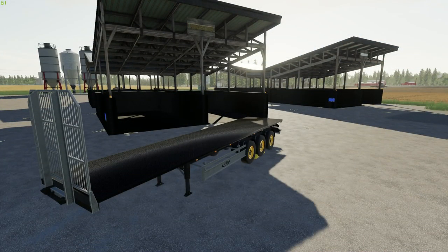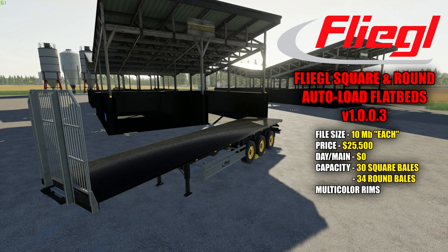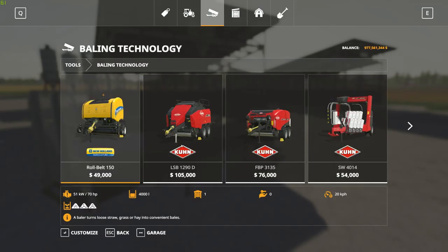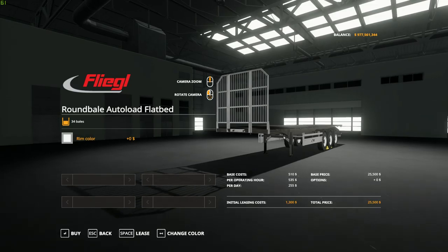Next up we're going to take a look at the Flegal Square and Round Bale Autoload Flatbeds version 1.0.0.3. Both are 10 megabytes. I'm reviewing them together but these are two separate mods — one for square and one for round. Price in the shop is $25,500 with a zero dollar a day maintenance fee. It'll hold 30 square bales or 34 round bales, and they have multi-color rims as well.